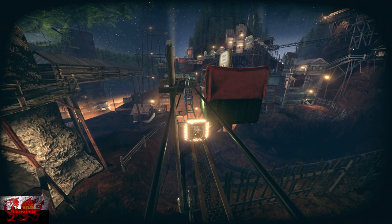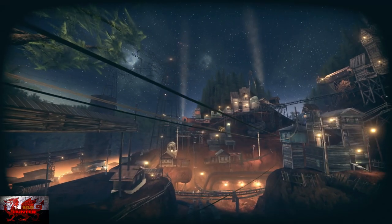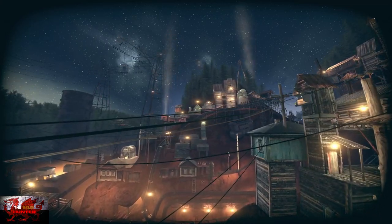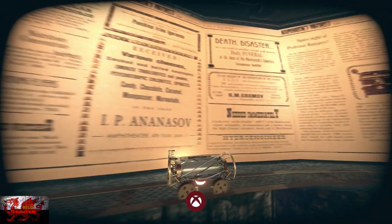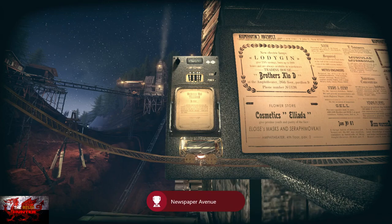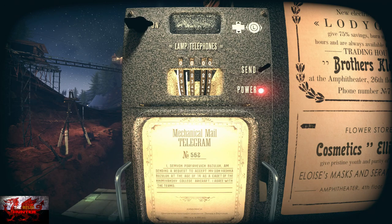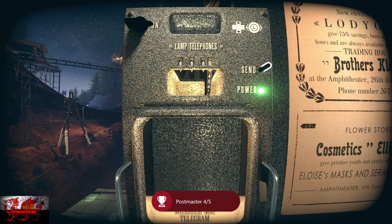So press the A button here on these wires to allow us to go straight forward rather than up. Keep on going — we are basically heading into the next chapter. We're going to get another two achievements coming quick enough. We're now at the next Postmaster. This time the code is 8882. Power on, press send — 8882. That is Postmaster 4 out of 5.